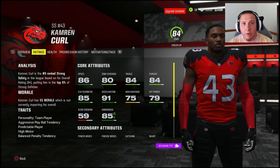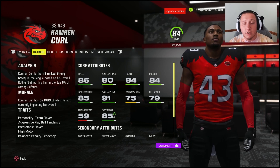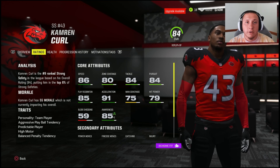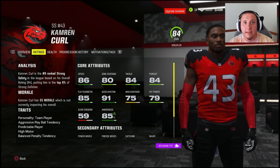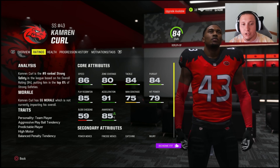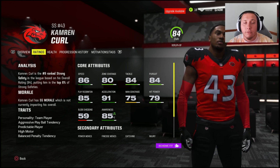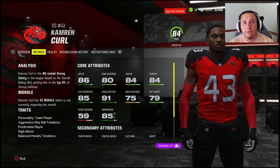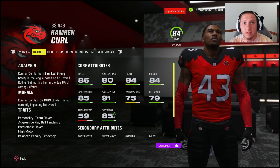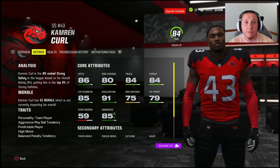The next tier of ratings important for this position is zone coverage, awareness, and play recognition. Zone coverage determines how well they cover in zone, which is primarily what your safeties will be doing — even in cover two man or cover one there is usually at least one safety in zone. Anything above 80 is solid; 80 is the threshold I've noticed for a safety to be relatively productive consistently, and anything above that certainly helps. Zone coverage is also worth thinking about in increments of five.